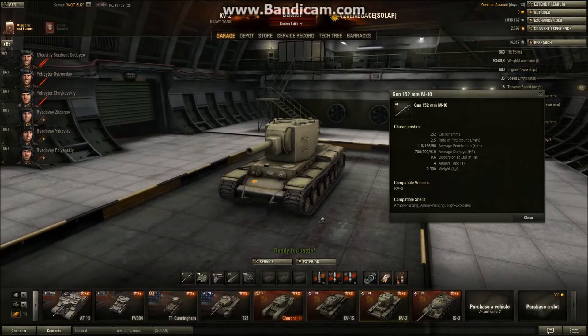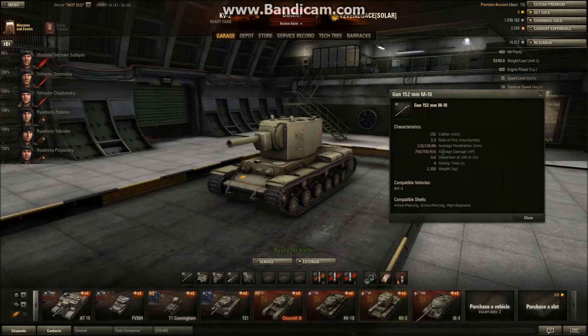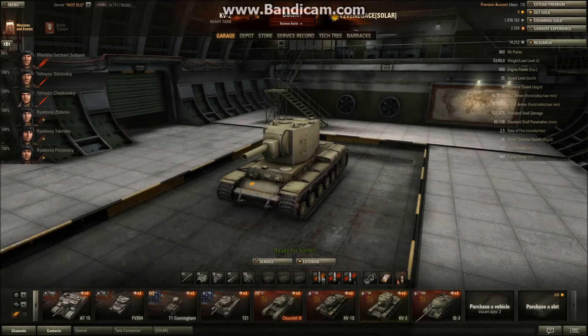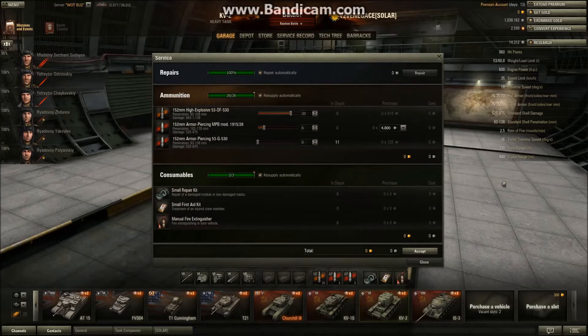The rate of fire is pretty slow at 2.5 rounds per minute. Average penetration is pretty poor - 110 with standard shells, 136 with premium, and 86 with high explosive. But the damage is 700 to 910. For shells, I've fitted 30 high explosive and six gold rounds, because the standard 110 average penetration rounds are about as much as the Churchill 3 - considered a low-penetrating gun for a tier 5, let alone tier 6. Load as many high explosive shells as you can with a couple of armor piercing, because you never know when you'll need them.